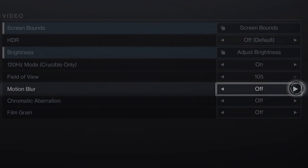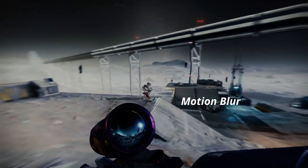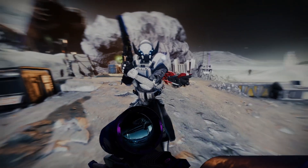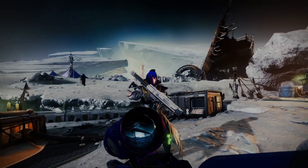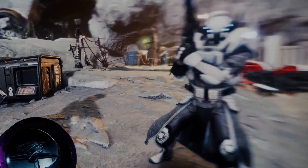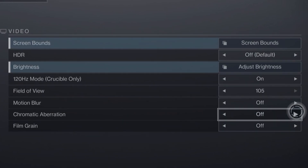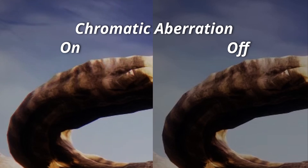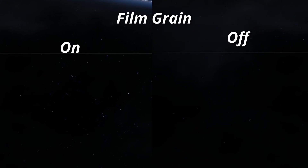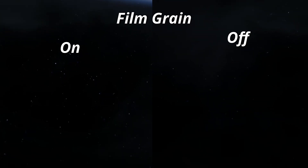Next up is Motion Blur — a blur effect applied when moving the camera. I hate this setting because it prevents you from seeing clearly when you are moving around. I can understand enabling it if you play at 30 FPS, but if you are playing at 60 or higher, I highly recommend you disable this option because instead of helping, you will see everything blurry. Finally, we have Chromatic Aberration and Film Grain, which are a bit annoying cinematic effects. I recommend you disable them — the game looks way better without them — though they don't have a huge impact if you actually like them.